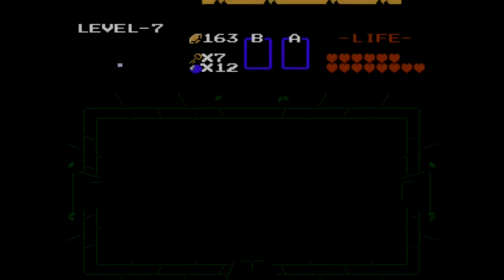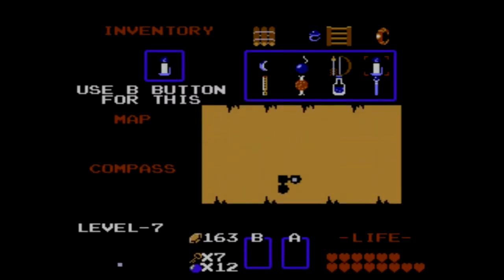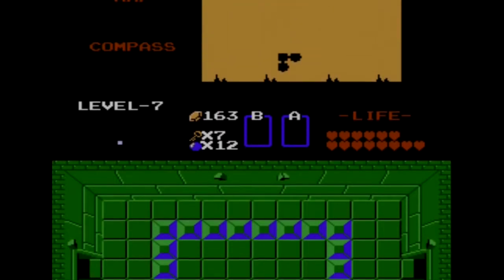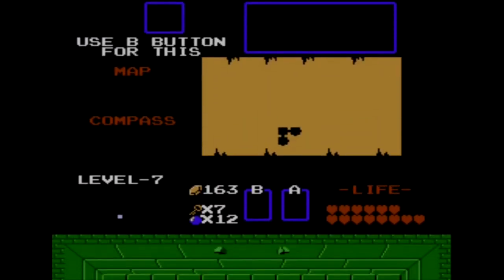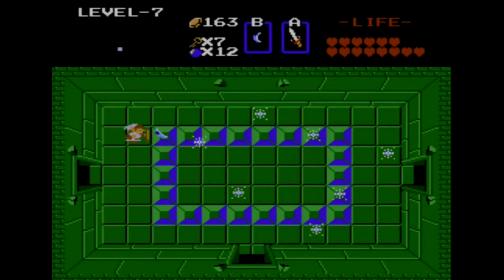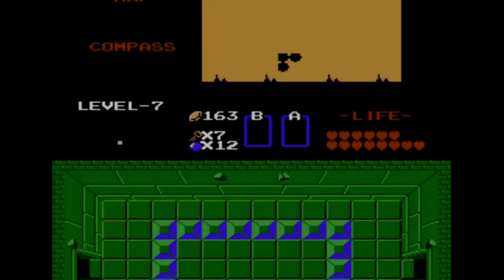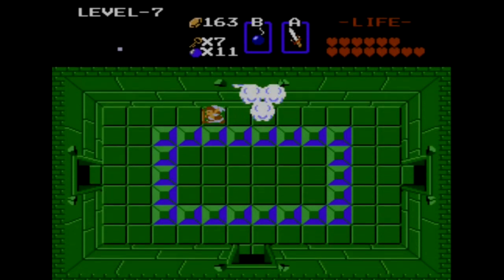Dungeon number seven is called Demon. It's kind of in the shape of a lizard head or a dragon head. A lot of the dungeons are actually shaped like heads for some reason. We actually got the master bat there, and there are a lot of little side rooms in this dungeon.